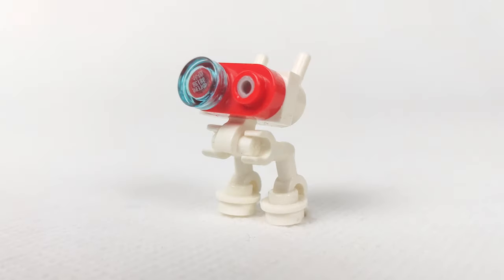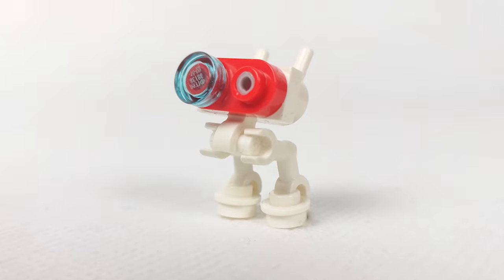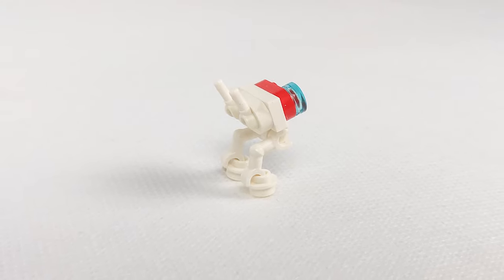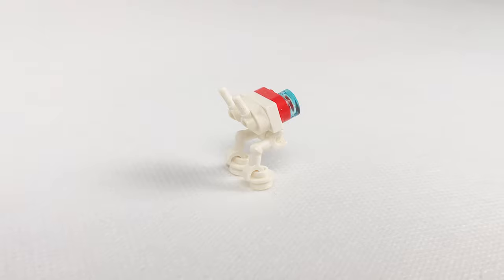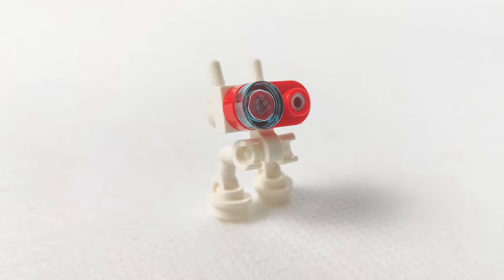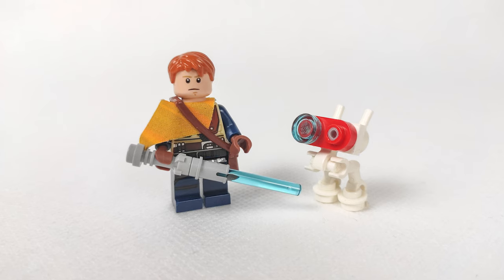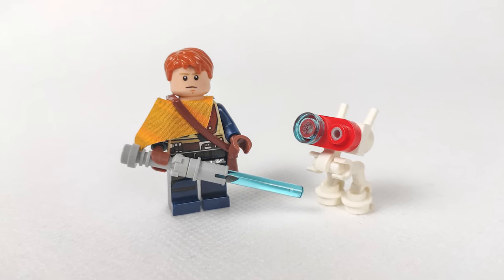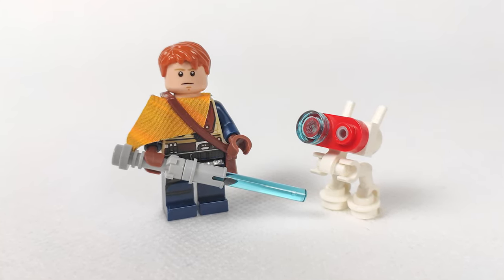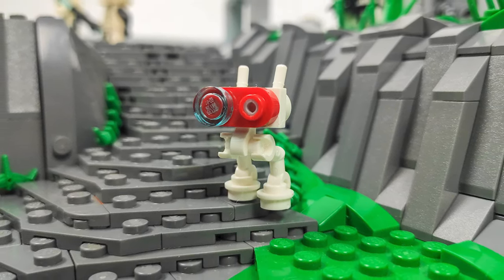To start off with something cute, here's my version of the BD-1 droid. I wanted to make him destroyed so he would fit on Cal's shoulder, but after trying out many variations using binoculars, roller skates, or other small elements, I just couldn't find one that satisfied me completely. So I made a version that is a bit bigger than it should be but much more detailed. All Lego droids are oversized anyway, so I think he looks accurate enough. I'll probably place him somewhere on the MOC searching for supplies or helping out with a battle.